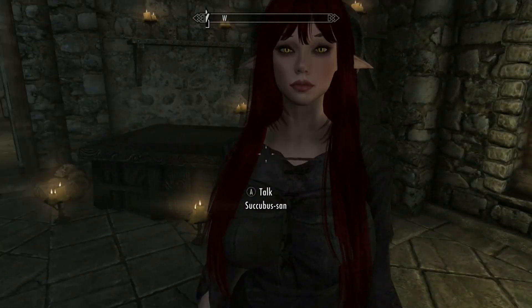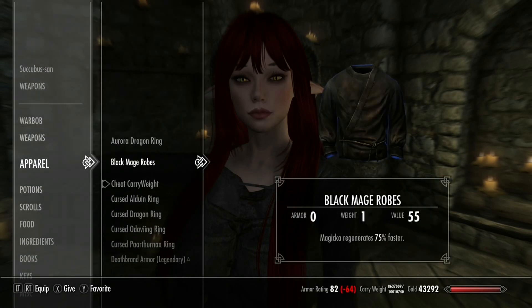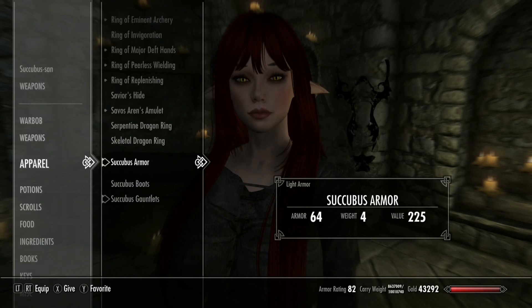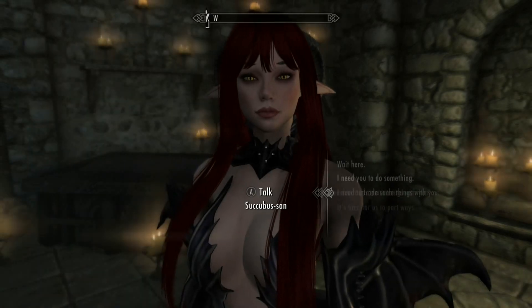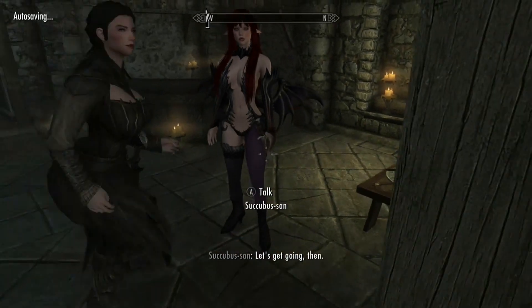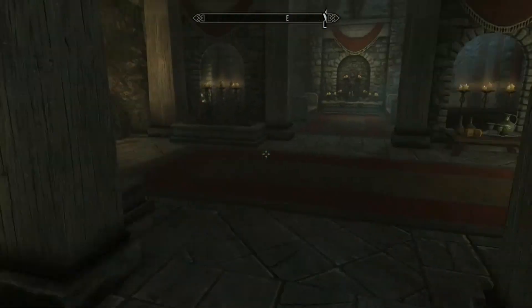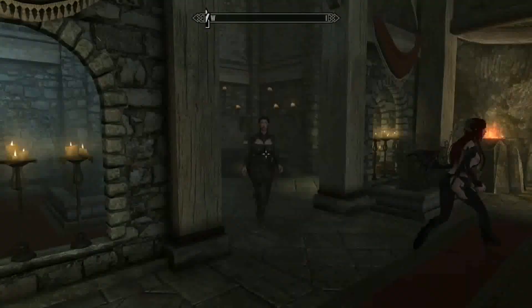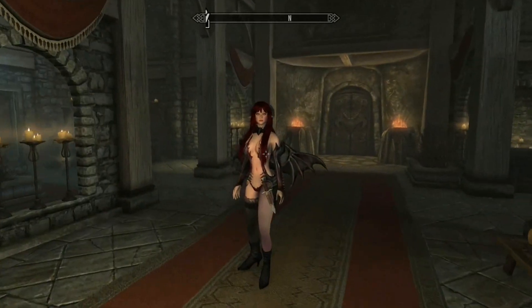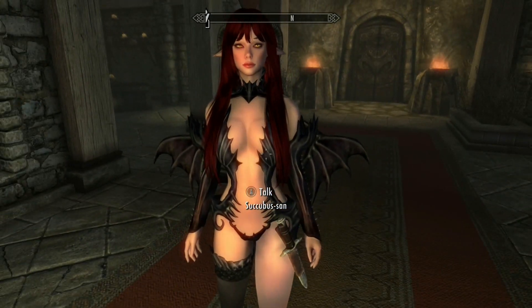She already has horns so I only need to give her the armor. I wasn't sure what her body type was since she's standalone, but there you go - perfect. Now she is definitely the follower. I'd give her double horns but that'd be kind of weird. Now she's definitely a succubus follower - look at that, perfect.